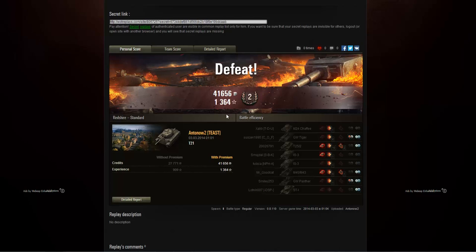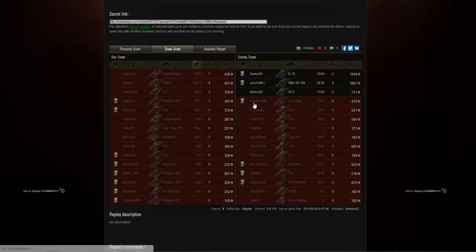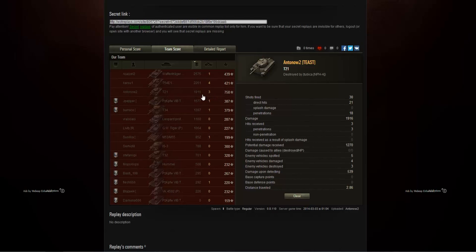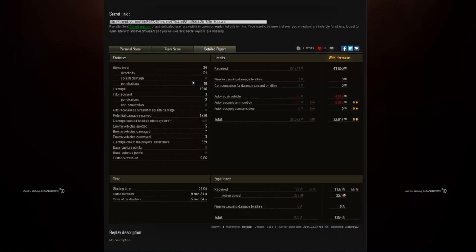We managed to pick up our second class mastery badge along with 41,000 credits and 1,364 experience. In the team score we were the best player on the team by far, getting 758 base experience, three kills, and just short of 2,000 damage — actually the third best damage on the entire team after two tier 9 tanks, in a tier 6 light. In the detailed report: we fired 30 shots of which 21 hit and 18 penned, allowing us to do about 1,916 damage. We received three hits, all three penned; we spotted five enemy vehicles, damaged seven, destroyed three, and picked up 539 assistance damage.